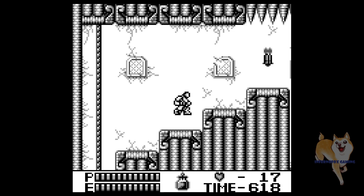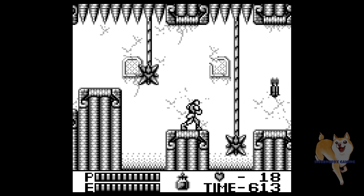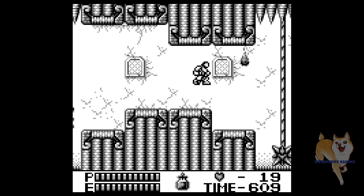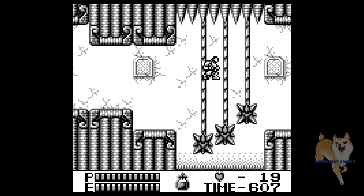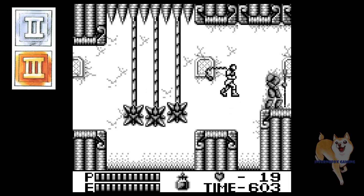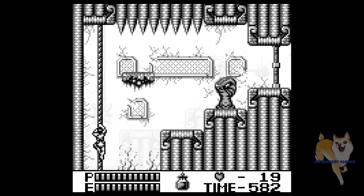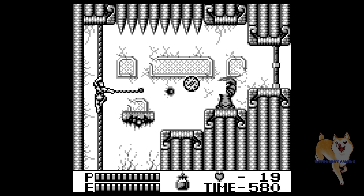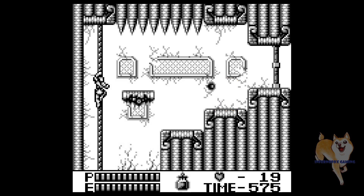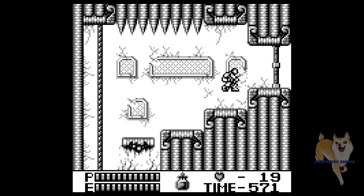This second entry, Belmont's Revenge, takes everything from the first entry and improves upon it in every way. Where the first one had only 4 levels, the sequel has 6. The Holy Water and Axe are finally added as sub-weapons, although there are no double-shot and triple-shot items, which would allow for more than one of these sub-weapons to be thrown at a time. Checkpoints are added, whip upgrades aren't lost if hit — unless hit by a specific enemy that throws fireballs called a Punaguchi — and the level design is quite innovative and creative.